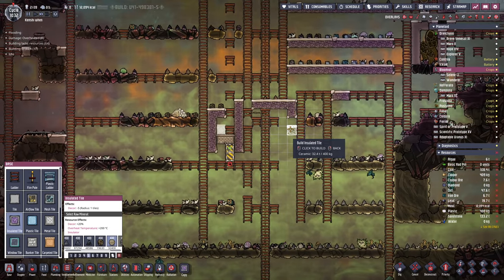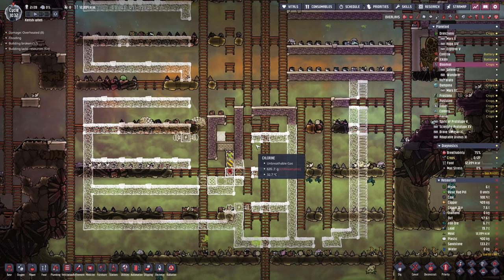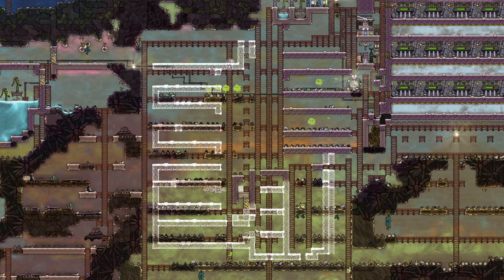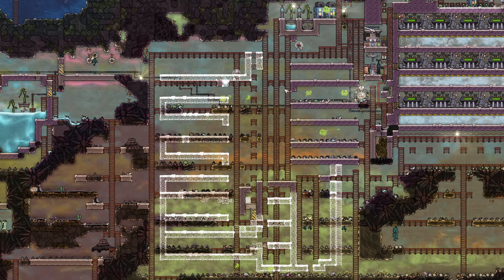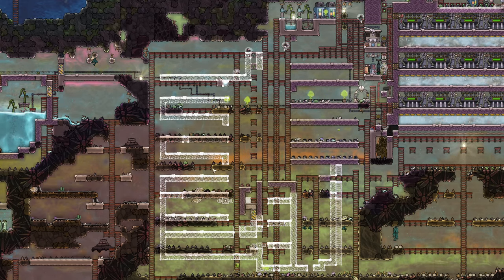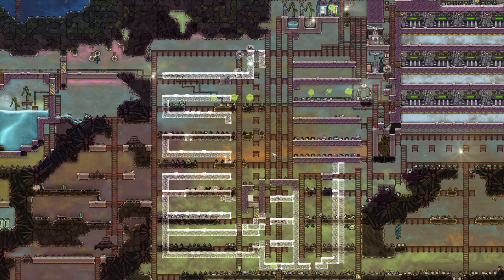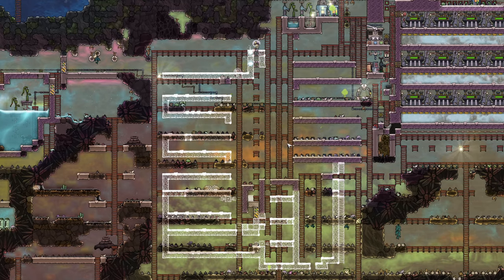Let me put in a boiler box. This here is going to be our steam area, or where the aquatuners go — we're going to be mounting eight aquatuners in this section. This here is where we're going to have our cooling for our sour gas, and this here is where we're going to have our excess heat turned into power. Yeah, this is going to get real messy. It's fine — I should hopefully be able to explain the stupidity of this.